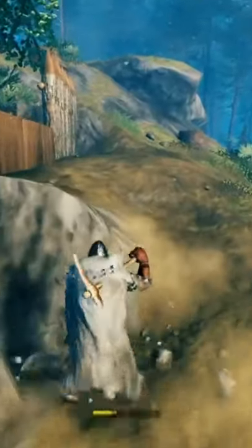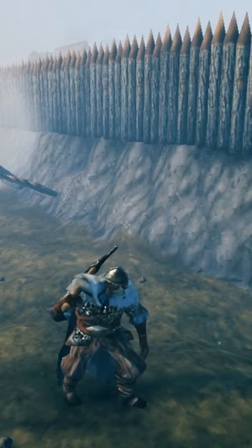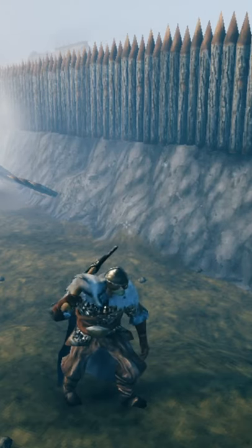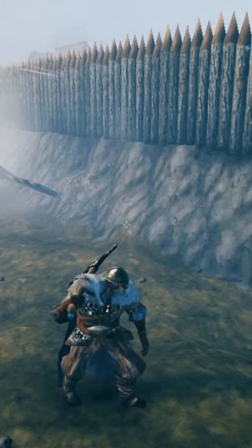However, the most secure wall is using the environment. Once you have access to core wood, you can actually make sharp stakes. They will hurt you on impact. Now, this might look like a lot of trouble, but once you have several invasions, you'll really realize that having a defense is all you really need.